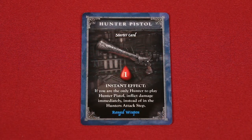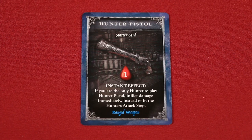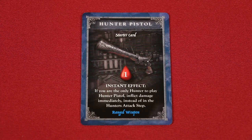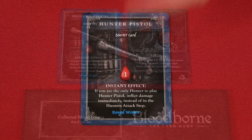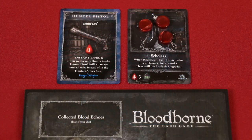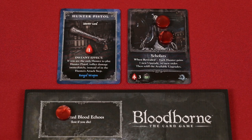During the third step, any effects on played cards labeled as an instant effect resolve now. If several would trigger, start with the first player and resolve them clockwise. For example, the hunter pistol deals its damage immediately if it's the only one played. A weapon's damage is shown within the blood icon — when you deal damage, remove blood tokens from the monster equal to this value. These blood echoes are stored on your player board and will be worth points if you can move them down to your bank.